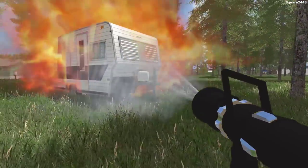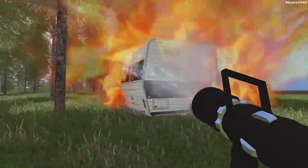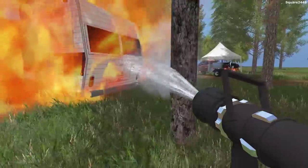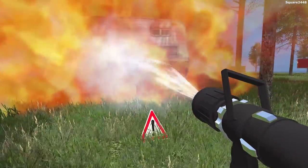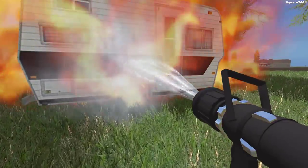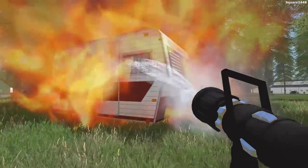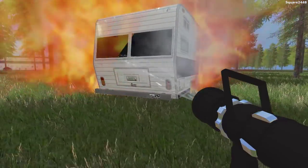Looks like the entire thing is involved in flames. We'll have to keep at this. It's not spreading to any of the other trees, which is nice — that means it's going to be a bit easier for us. This is still a work-in-progress map with many things I'm still trying to work out. You can see some floating trees there in the background. I hope you guys are having a great day. Let me know down in the comments.